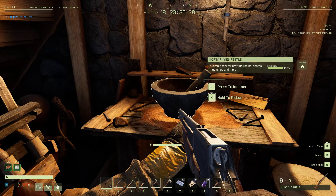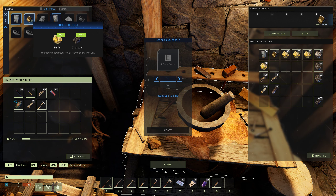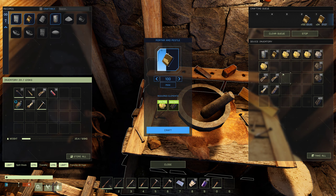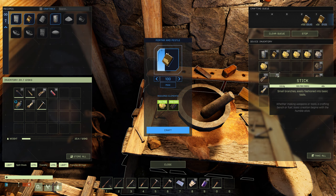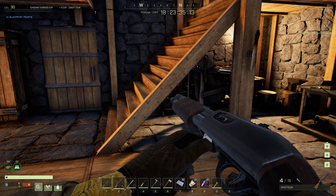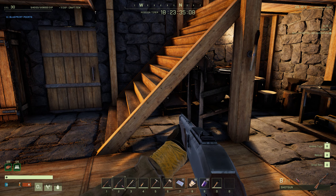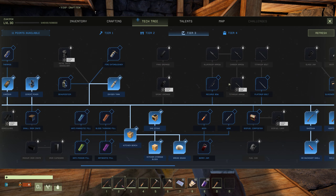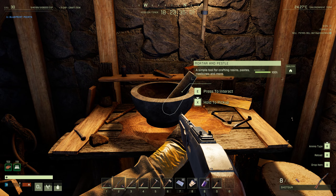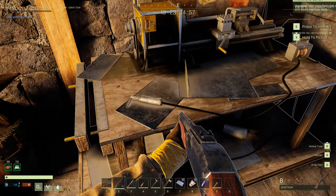Everything is expensive but not that expensive — sulfur is easy to get actually. Let's make 100 more. This is gonna take a while though. So we have the shotgun. The recurve bow is probably better than my crossbow because of the reloading process, which is definitely faster.